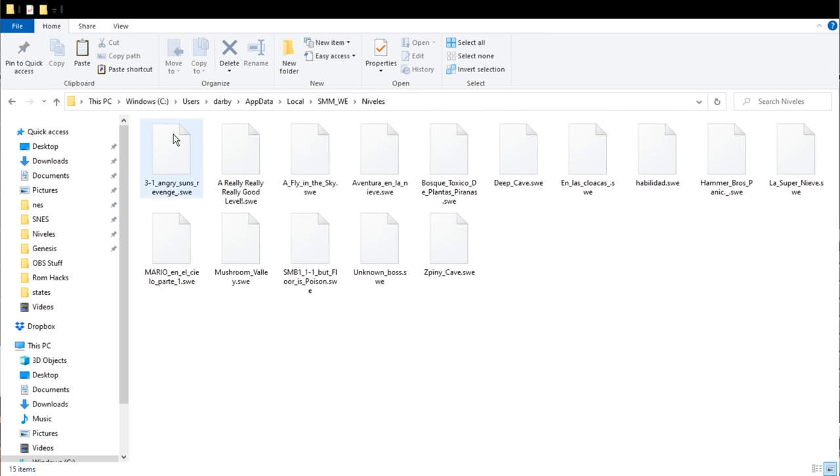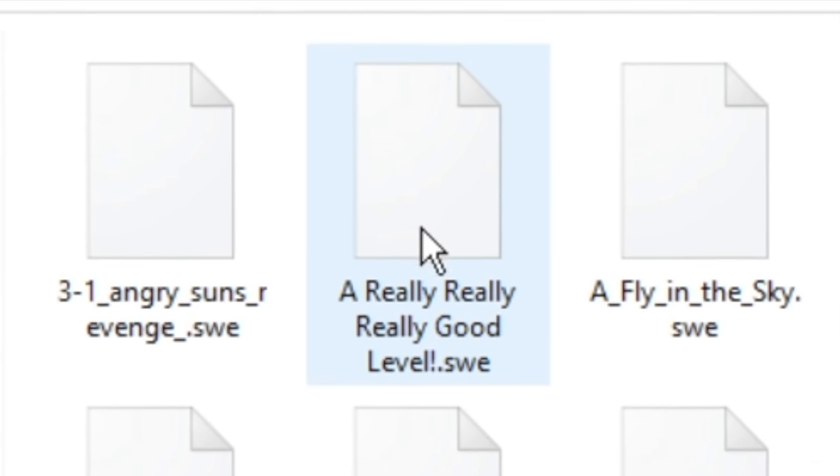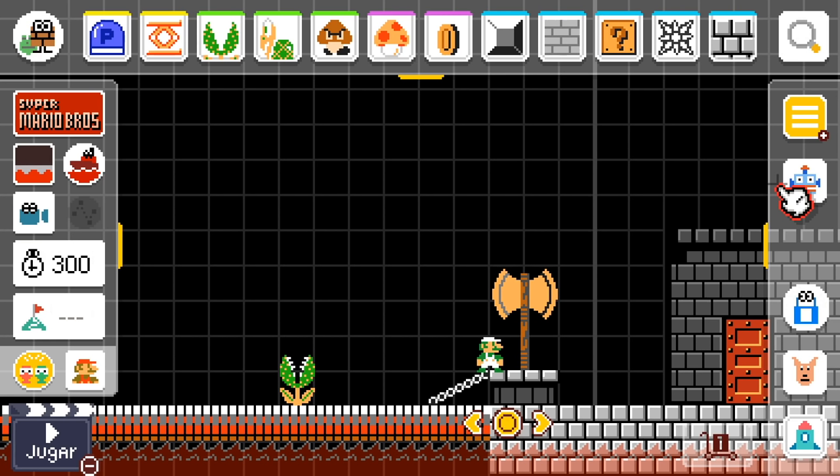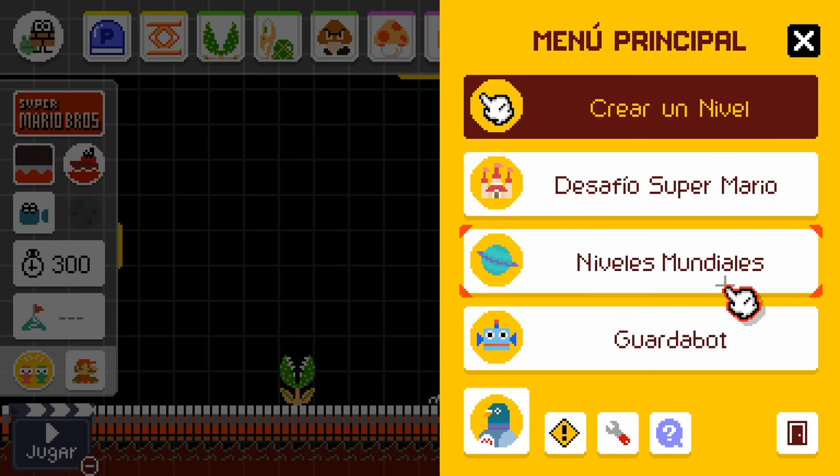That's your levels folder — double click on that, and here are all the levels I'll be playing in today's video. Here's the level we just saved: 'a really, really good level.' It's that easy to find your level. Now that we have that out of the way, let's go play some levels.